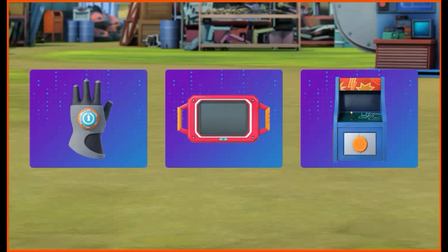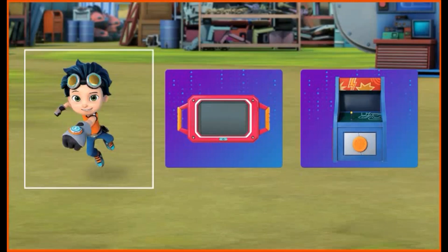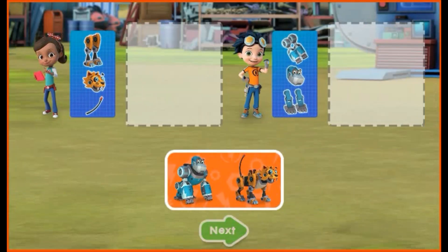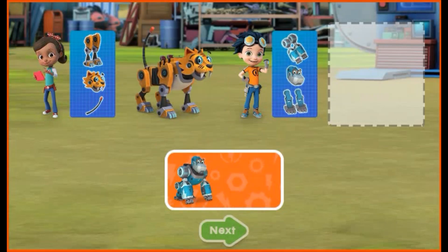Tap on the gadget that belongs to Rusty. Yeah, that's Rusty's glove! Drag each robot next to the matching blueprint. When you're done, tap the green arrow.